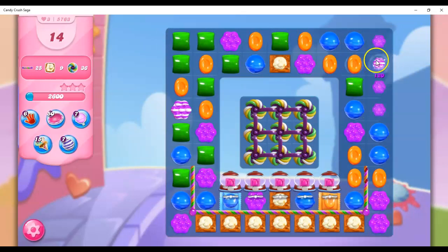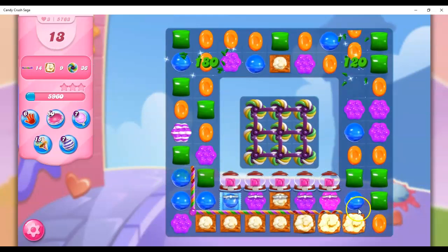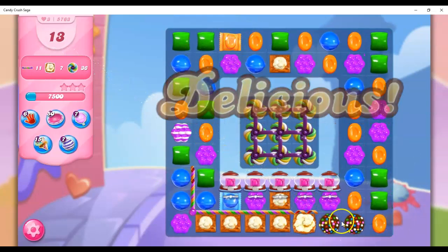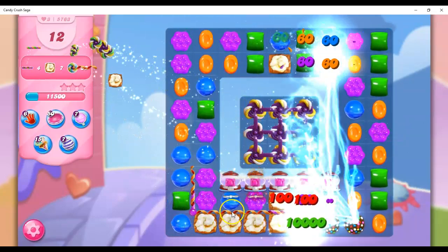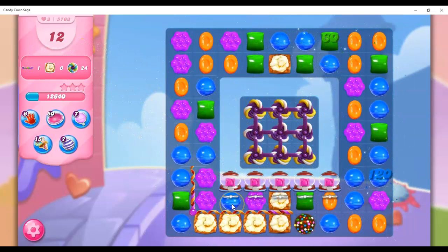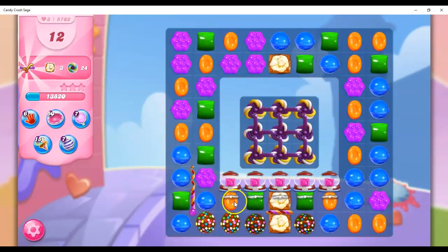Alright, so now I do have an opportunity. First I'm going to take this, and then I'm going to take this, which is going to shift everything downward, but I'm okay with that. Here we go. This is also going to hit this, which is going to be nice. So we should get two more color bombs.